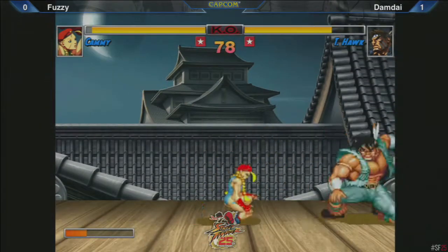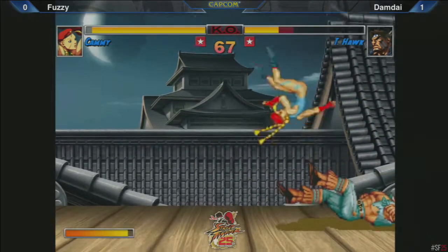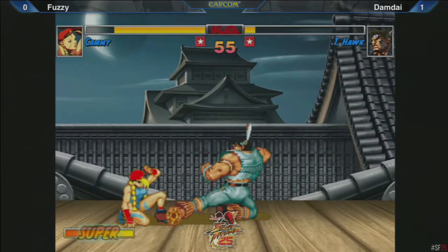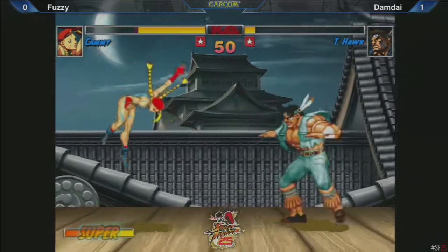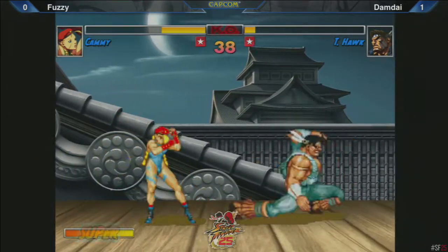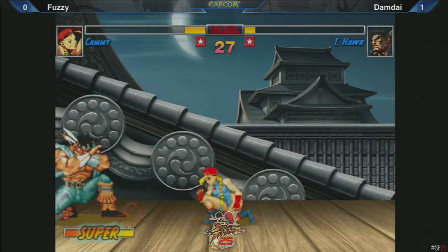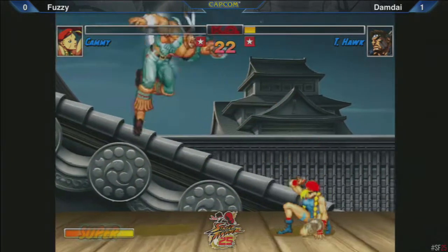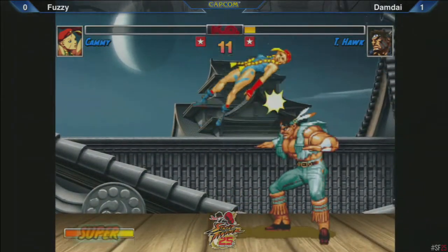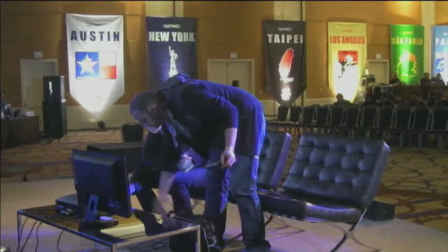Fuzzy's got him in the corner here, but don't press yourself — he's still going for it. I don't like this. It's working, but it's so risky. And he jumps at him? I bet that was supposed to be hooligan too. That's a tiger knee motion, but it has to start from down back instead of just down. Damien not going for the spinning pile driver there — he's got the sweep. Fuzzy has got to take some caution here, he's getting nuts. Any chip will do it here. Cammy has a hard time punishing that — why with the jump strong? Fuzzy was way too aggressive in that match.